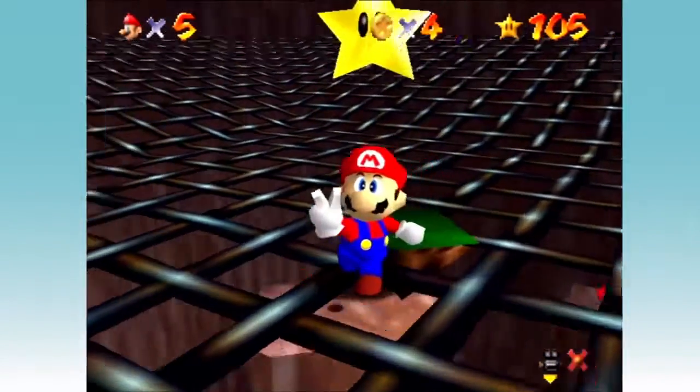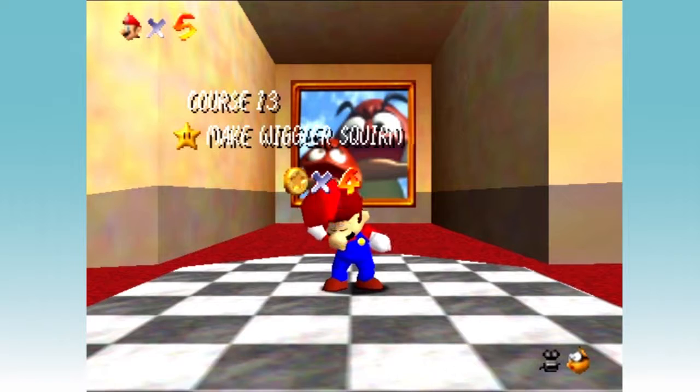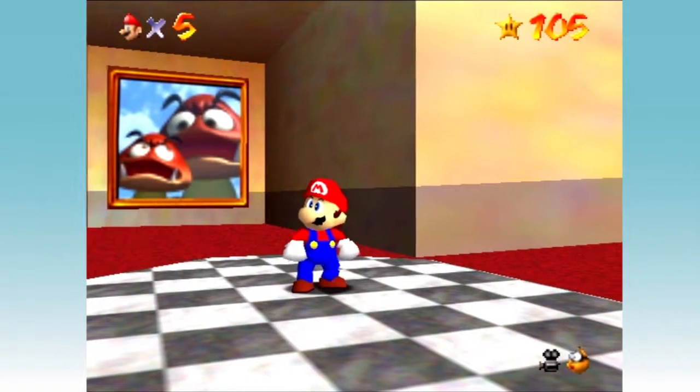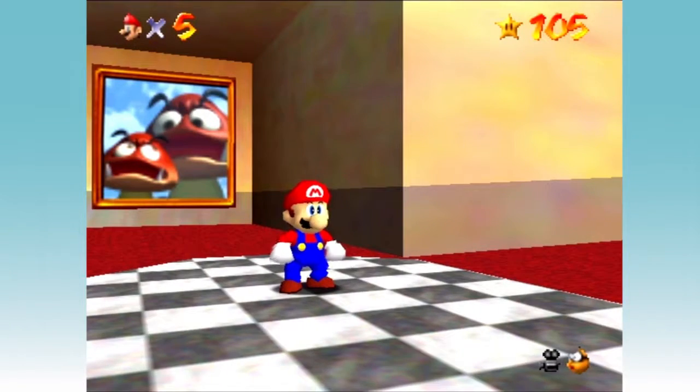We finished off Tiny Huge Island, which means we're pretty much almost done here — we only have two worlds left. With that done, I guess I'll end it off here because we finished off Tiny Huge Island. I think that's good enough for one episode, so I'll see you guys next time for some more Super Mario 64. Later!